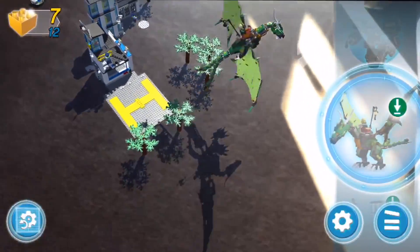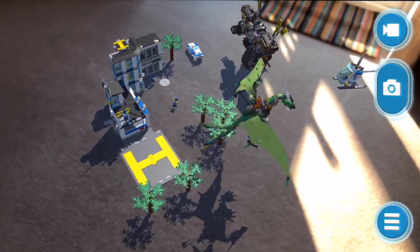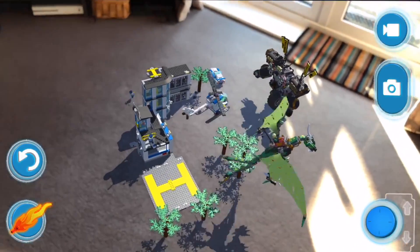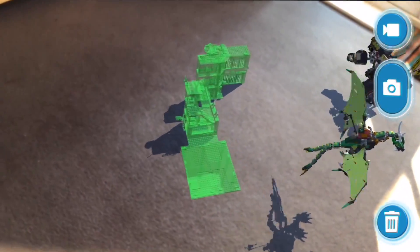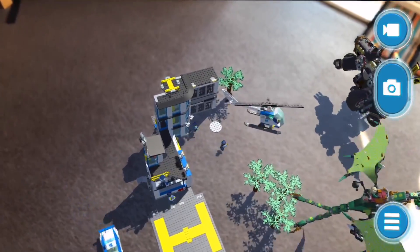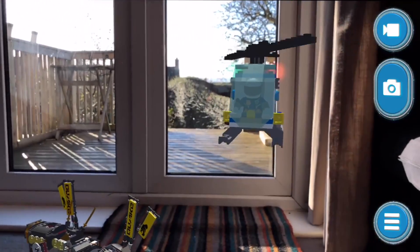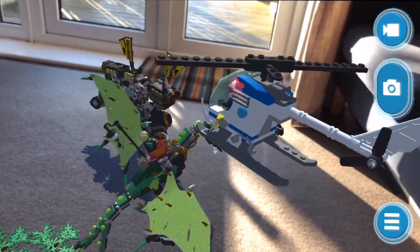What if we go in here and put some other stuff up - Cole's mech. You've got to be quick to get these gold bricks. What I'm going to do is clear it, get the police station out again, and this time I'm going to be ready. Yes! I got it! I got the gold brick! That's so cool. I love this helicopter - look how high it's flying, right in our living room. It's just a fire breathing dragon - that's all, just having some fun.